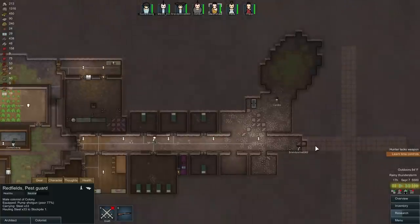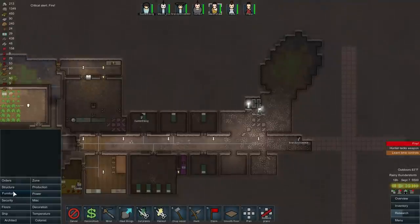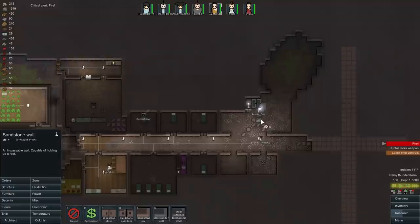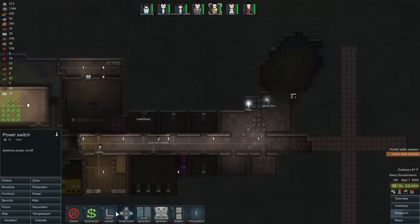Right now I'm just frantically mining, looking for plasteel. We got a fire — it's raining, so I really don't care. We can continue building this. There we go, now we need some power going through here.